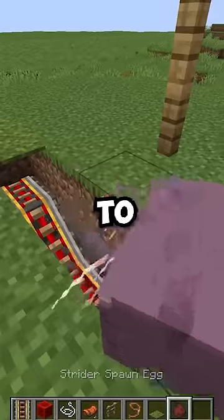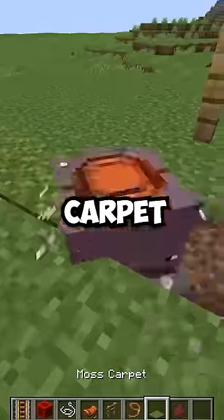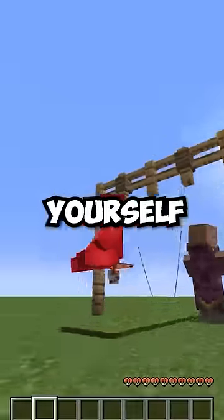At which point we add a saddled strider to the minecart, then with a couple of rabbits on ropes tucked down there with it, we can use moss carpet to cover up the whole mess and then throw down an invisibility potion to finish it off. And there you go — hop on the saddle and you've got yourself a working swing.